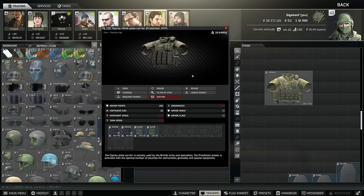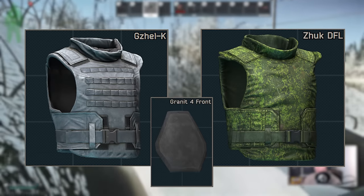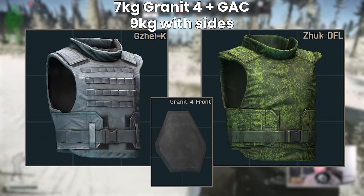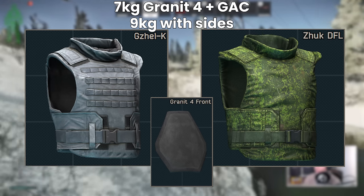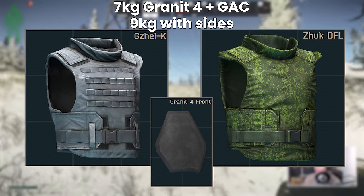There are heavier armours like the Gen 4s you can get, but at this point I just don't think there's enough benefit for the extra weight. Two other technically great armours are the Gajelle and the Zhuk Digital, which can be kitted with a Granite 4 front plate and a GAC in the back for 7kg, and 9kg with both Sappy side plates — but these aren't purchasable in any format and are expensive to get from the flea, so they're probably not worth using unless you find them or can buy them from max level Fence cheaply.